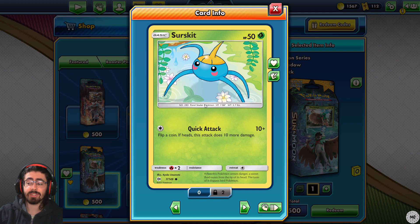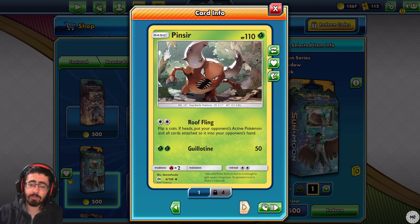Surskit - I love Surskit, it's such a cute Pokemon. I've always loved it. When I first played Pokemon Emerald, I went out of my way to catch a Surskit. Unfortunately the Surskit's terrible - Quick Attack only does 10 damage. And you don't evolve? Great.